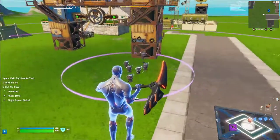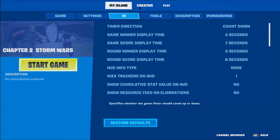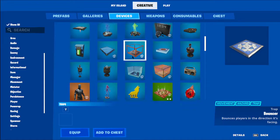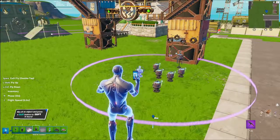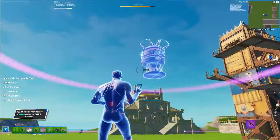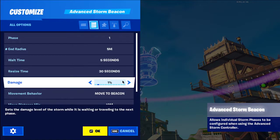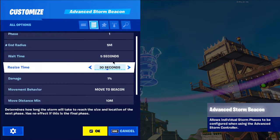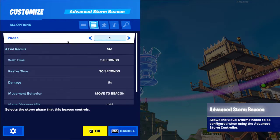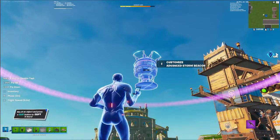If you only want one storm, go to settings, put the basic storm controller down, and that's all you need. Set the end meters — the starting distance is the other value. That's how you do it for a single storm.